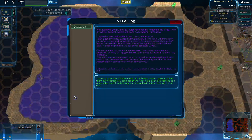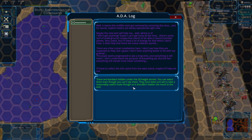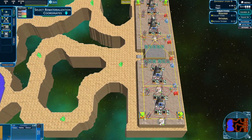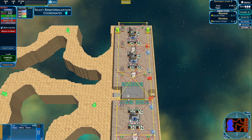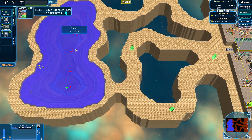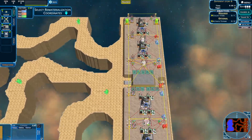Let's see what we have here. There are bombers hidden under the 20-high terrain — you can select them even though you can't see them. Let's just push them all over there. We also have rockets ready to launch.